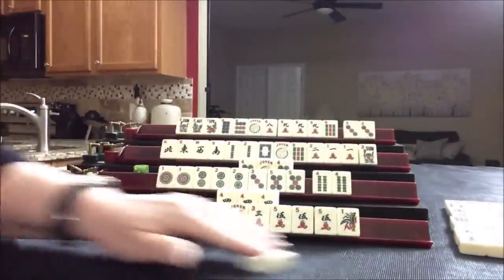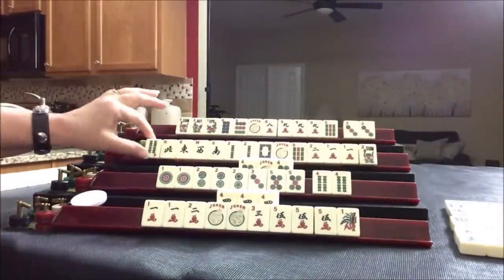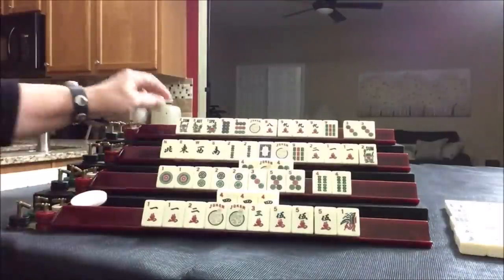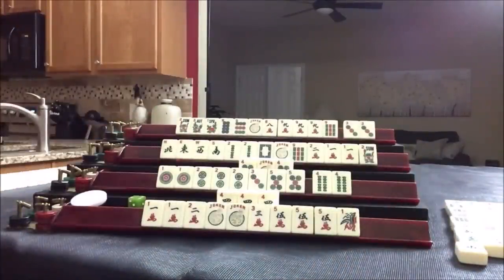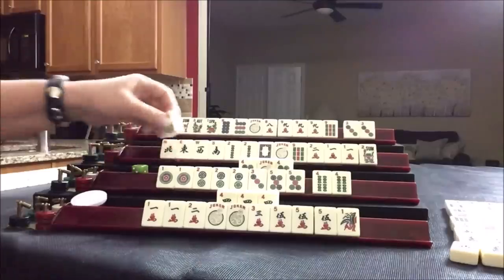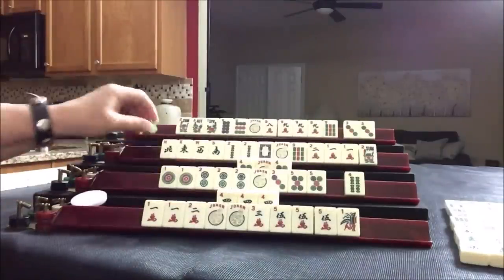Five bam. Four bam — discard. That's joker bait, and it's probably no good because nobody wanted that four bam. West. Green dragon. Joker — oh yes, that's very good. We'll discard four bam and they're one away from ready. So they should push to win for sure.